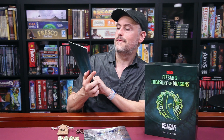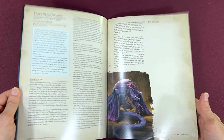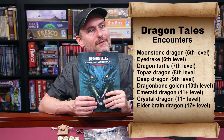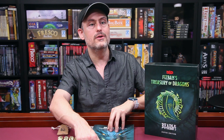This box really is centered around the booklet called Dragon Tales from the Warehouse. It contains 10 encounter frameworks — about a page and a half of information to help you run one shots. You get an Amethyst dragon encounter for 4th level characters, a 5th level Moonstone dragon encounter, a 6th level Eyedrake encounter, a 7th level dragon turtle encounter, an 8th level Topaz dragon encounter, a 9th level deep dragon encounter, a 10th level dragon bone golem encounter, an 11th level or higher emerald dragon encounter, an 11th level or higher crystal dragon encounter, and a 17th level or higher elder brain dragon encounter. They're written by Beetle & Grimms stalwarts Justice Armand, John Ciccolini, Bill Rahor, Charlie Rahor, and Paul Shapiro.